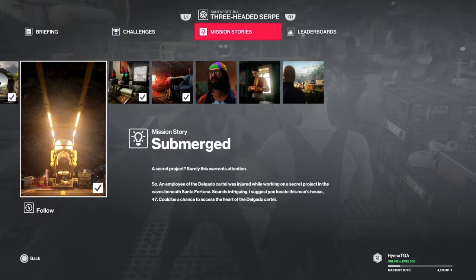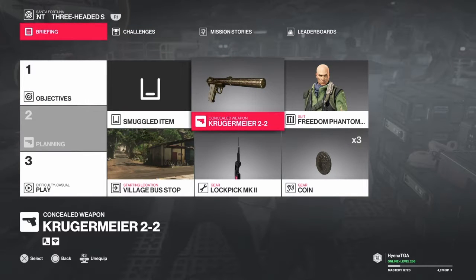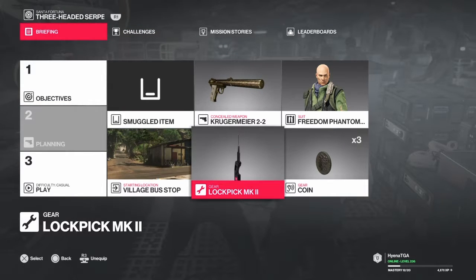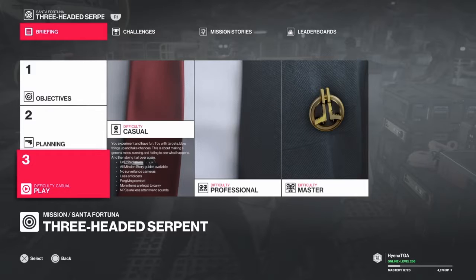Hey guys, your friendly neighborhood Canadian here, HyenaTGA, and today we're gonna be doing the mission story 'Submerged' in Santa Fortuna, the Three-Headed Serpent. For the briefing, all you really need is your coins and your lockpick, and we're gonna be starting off at the village bus stop. I'm doing this on casual just to get it done, but let's just hit play.